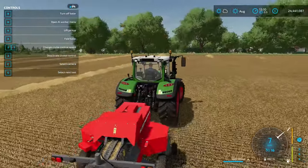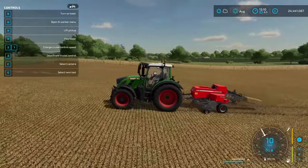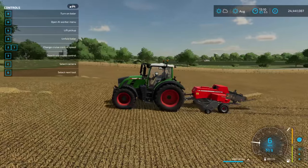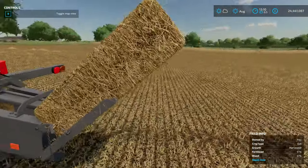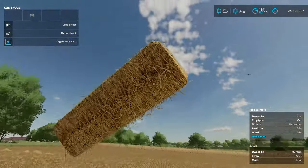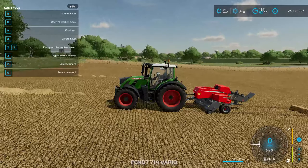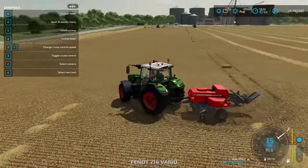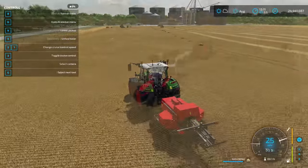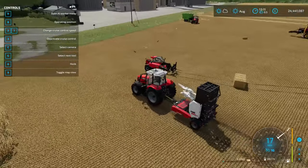It folds up nice and neatly. We're going to turn it off and eject the last few Bales. You can just stick the Bale up off the ground like you would a regular small square Bale. So it takes 14 Bales. When folded up nice and neatly, it's a perfect little machine to zip down the road. If you follow Four Winds Farm, you'll see they use these in the hay season — it's a great effect.